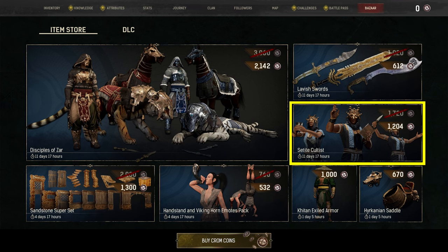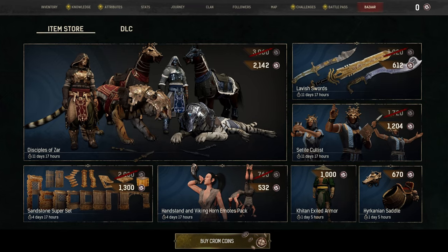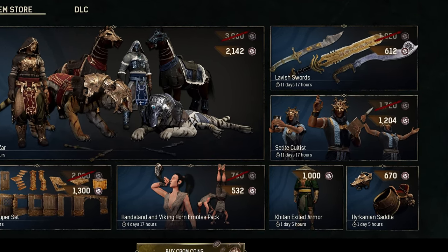If you are unsure about a purchase, or like only some of the items of a bundle, it might be worth holding out on it. So what's included with the Zetite Cultist?